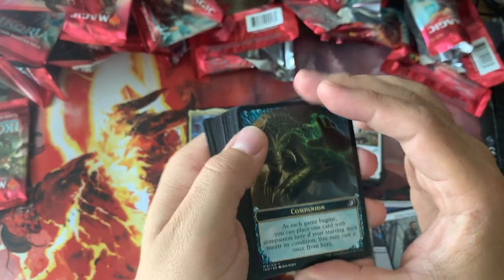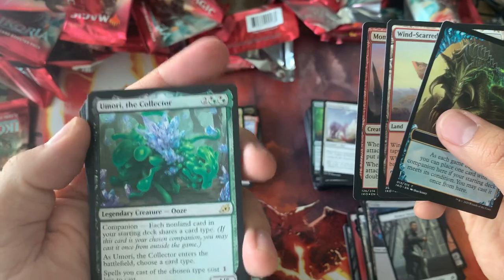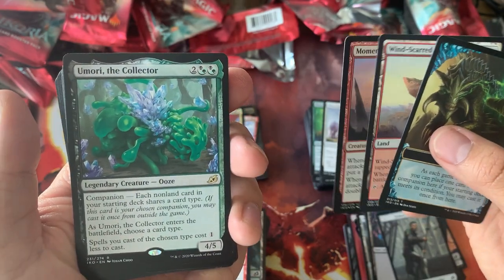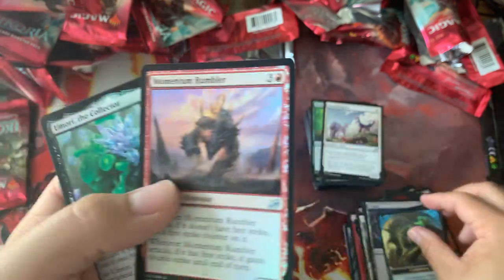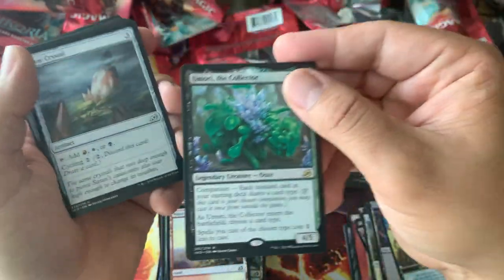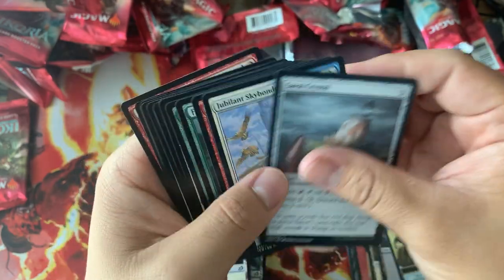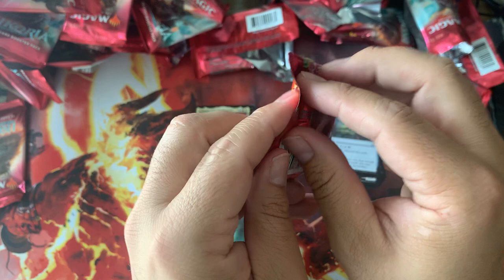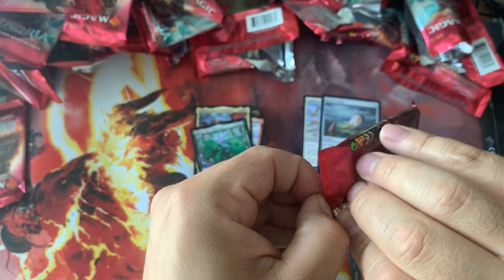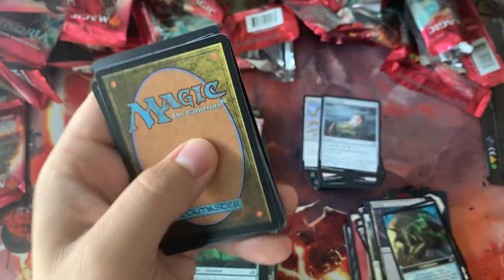Companion! Wow, a sixth companion — that's crazy. It is possible to open up all these companions since there are ten of them in the set. I just didn't think I'd get six of them. Almost all of them — I have two packs left. Maybe I can get two more.